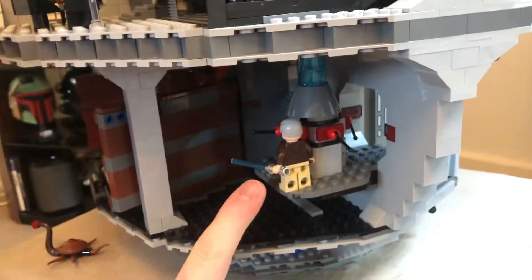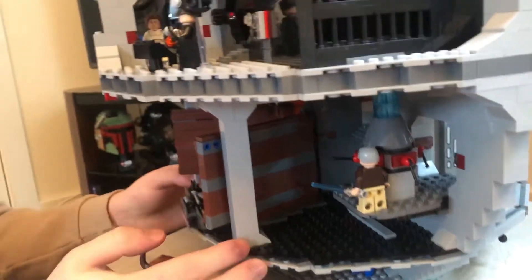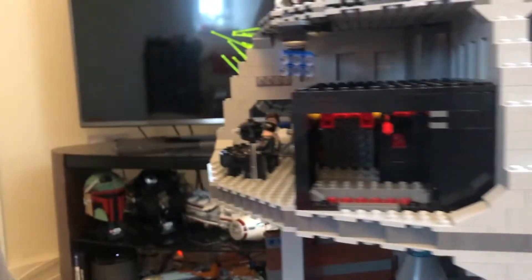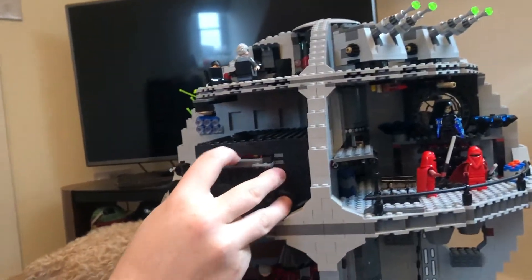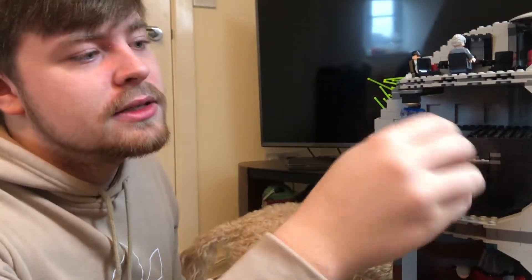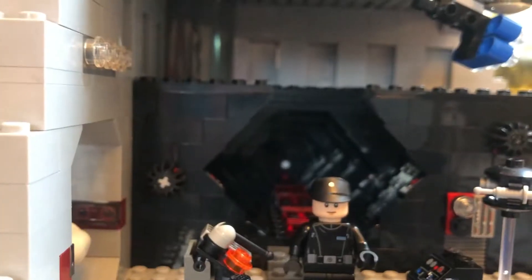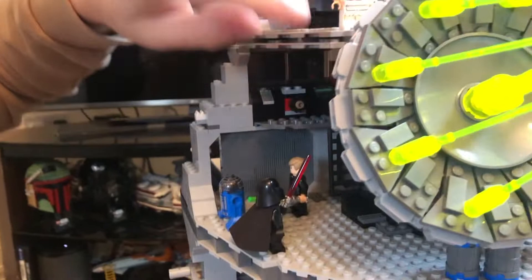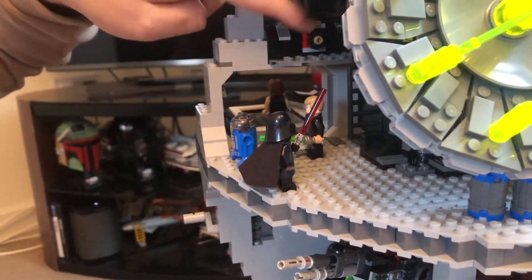You've got the scene where Ben Kenobi destroys the power generator, and then the actual prison where you can put Leia in — it's got a door. What's really cool is you get the illusion that the prison is huge because if you look straight down the middle, it looks like it's never-ending, just like in the film. There's also a really cool opening and closing door.